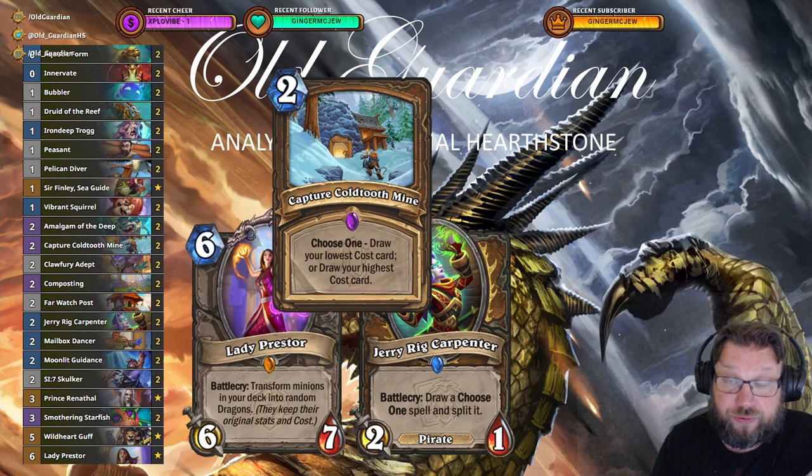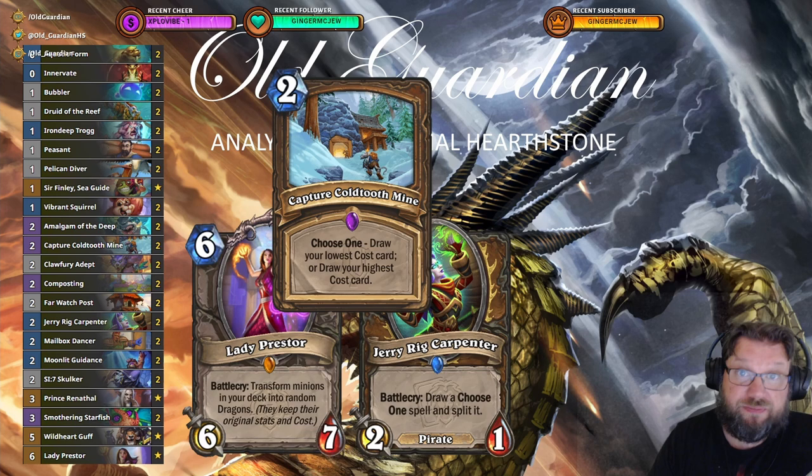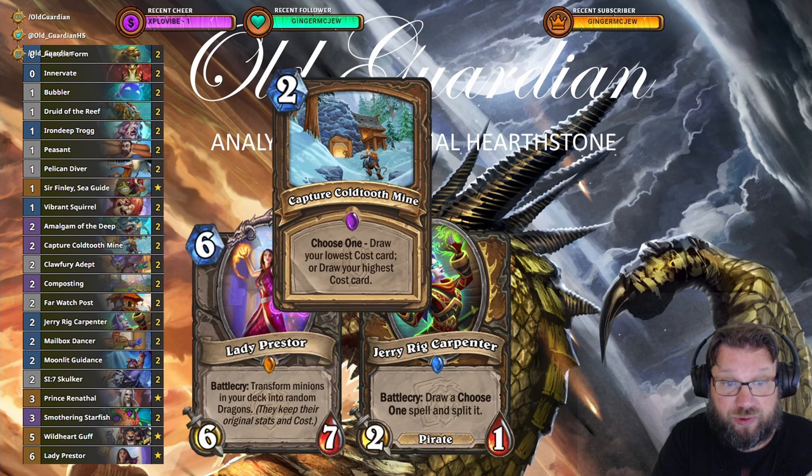What does Presto Druid do? Presto Druid wants Lady Presto — transform minions in your deck into random dragons — and then it wants a large number of cheap minions to transform into dragons, get some good effects, and win through that. Presto Druid has ways to tutor for the key card Lady Presto: two copies of Capture Code Tooth Mine and two copies of Jerry Carpenter, which tutor for the Code Tooth Mine, which in turn tutors for Lady Presto. Even in a 40-card deck, you have five cards where drawing any one of them gets your thing going. And you're rewarded by having 40 health, because you're a bit slow at the start, so it helps you survive against aggression.